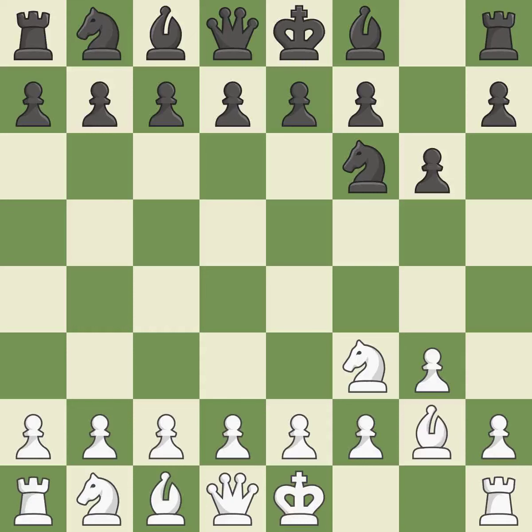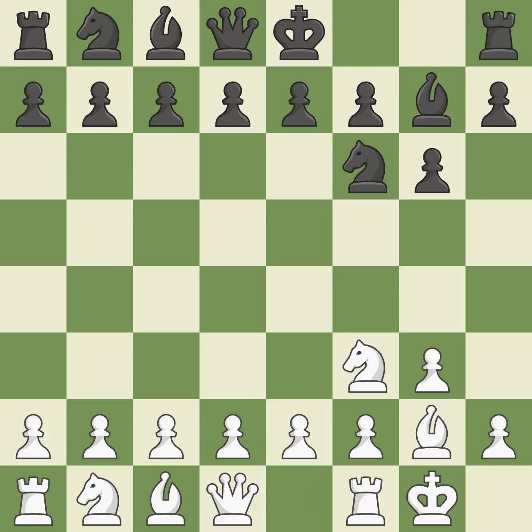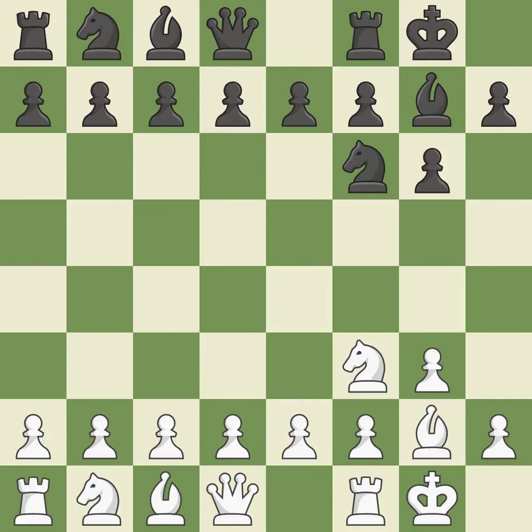Fianchetto move Bg2 places the bishop on the long diagonal. Fianchetto move Bg7 places the bishop on the long diagonal. Castling gets the king out of the center and activates the rook. The central square d4 controls the e5 and c5 squares.